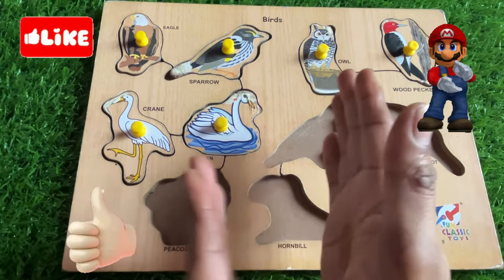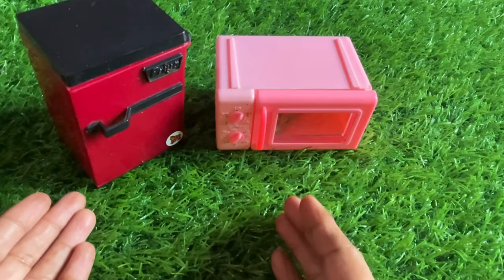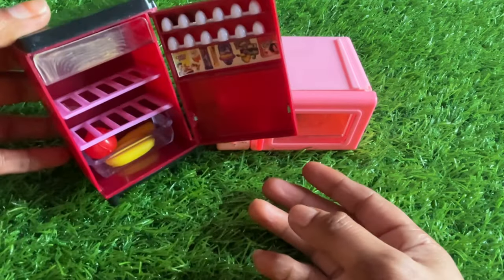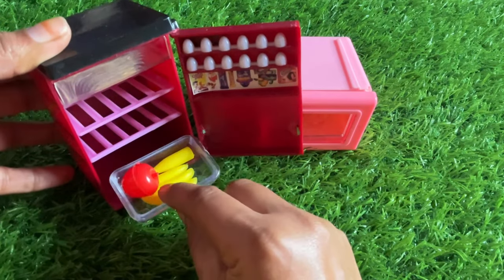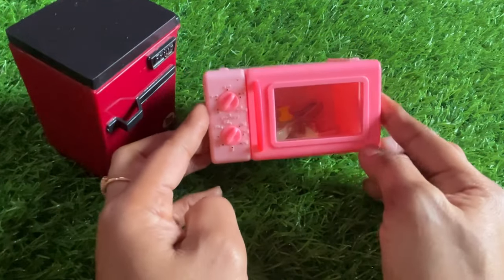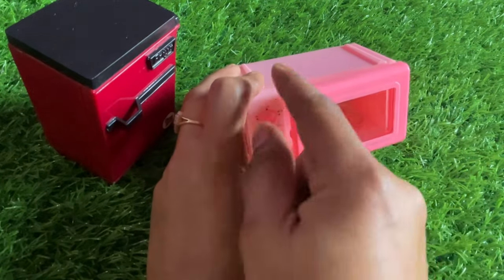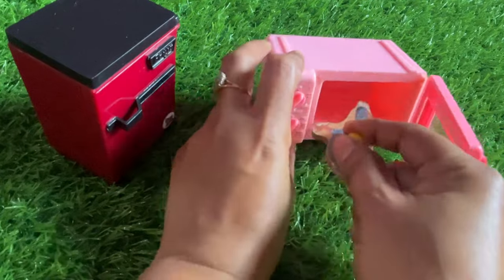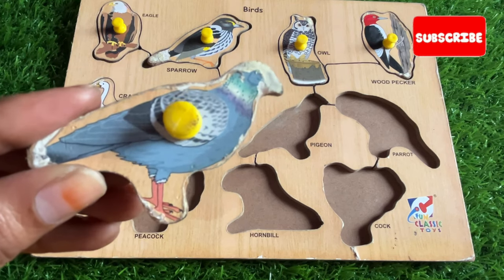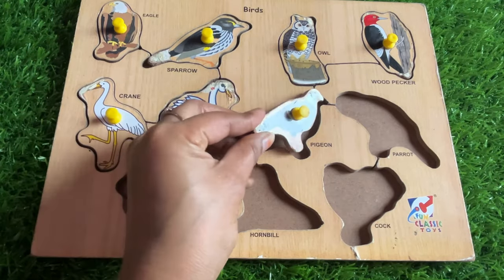Let's find our next bird — it's a pigeon! We have a colorful refrigerator. Let's open it — here is some fruit but no bird. Let's open the microwave — it's pink color. Let's open it, something's inside, let's check. We got it! It's a pigeon! Tell me, what is the name of this bird? It's a pigeon. Let's place it right here — good job!